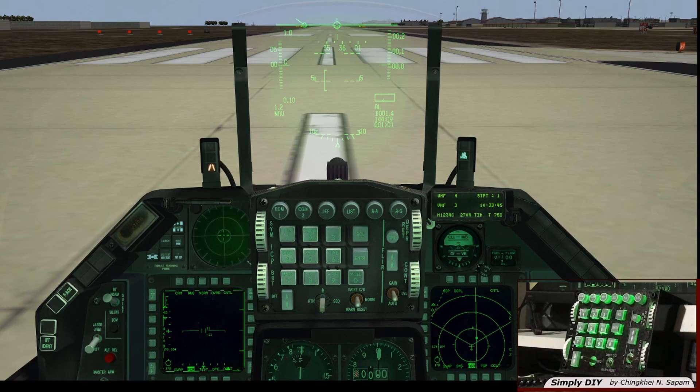Goblin 2, ready for departure. Goblin 2, wind 320 at 7 knots, runway 36, you are cleared for takeoff. Goblin 2.